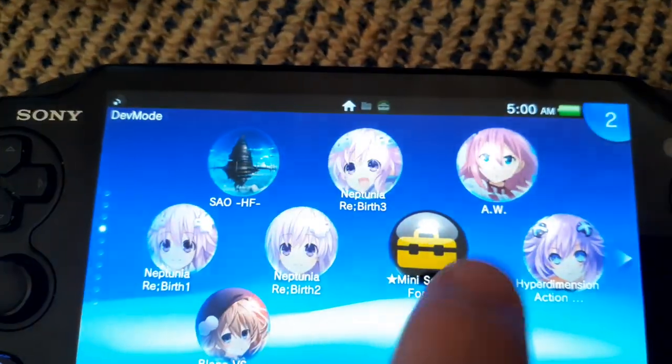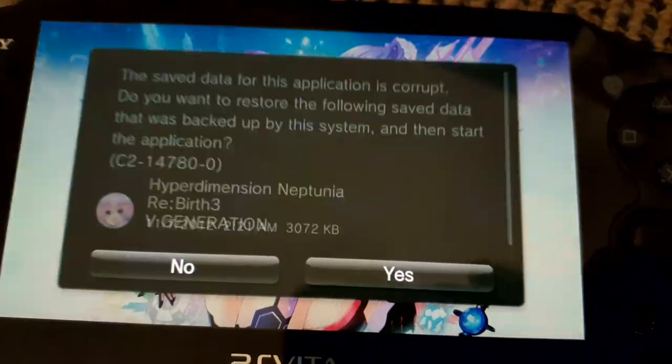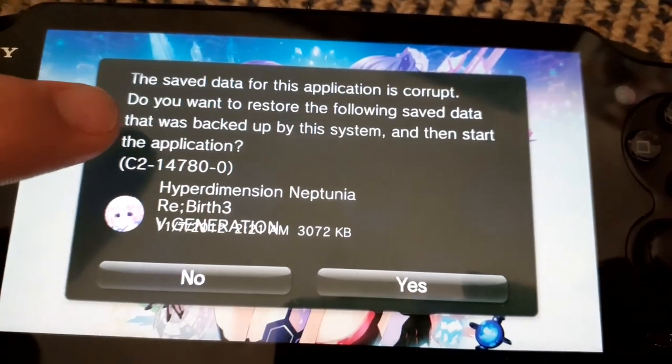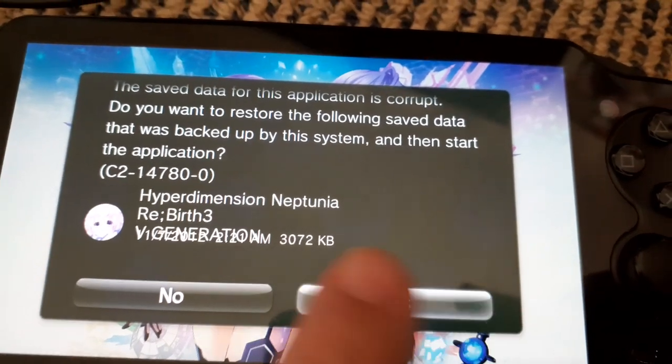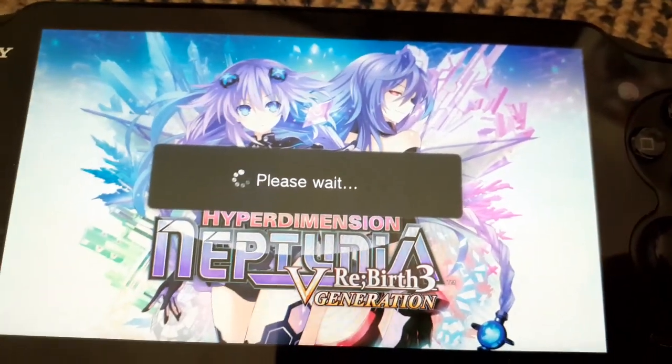So now when you open the game, you'll be greeted with a message: 'The save data for this application is corrupt. Do you want to restore the following save data that was backed up by the system, then start the application?' Hit yes, and it will take it straight from the save data backup and put it back into your files.